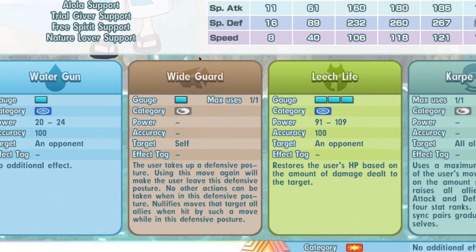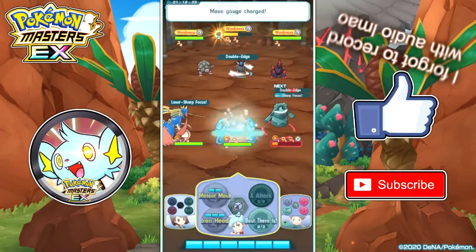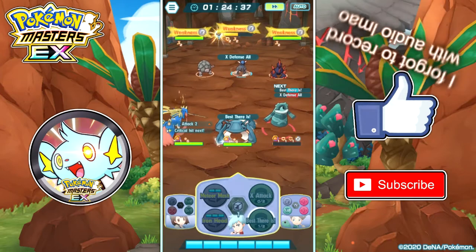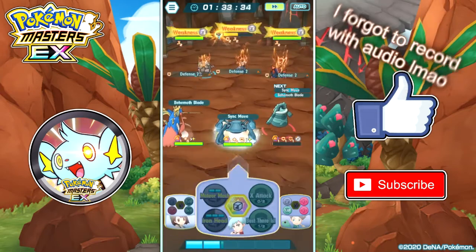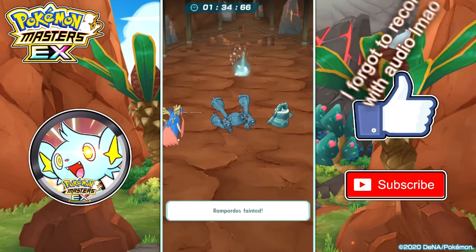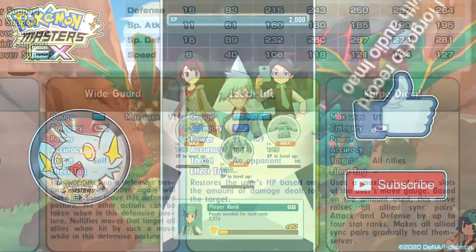Next is White Guard, which has one use and costs one gauge. The user takes a defensive posture and cannot act while in that state, but it prevents all AoE moves — which can be very useful in Champion Stadium and Legendary Arena where opponents often use AoE moves. Lana is the second White Guard user, the first being Roxanne. Lana is a better White Guard user than Roxanne because she has a grid with MPR 5, giving a chance to use it twice.